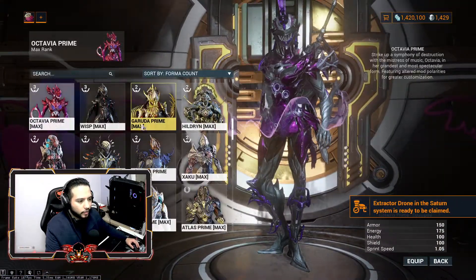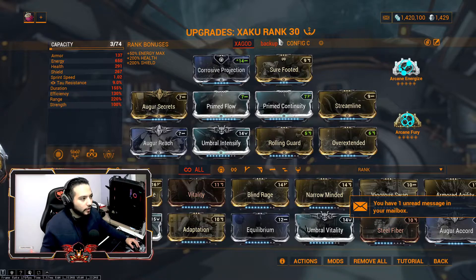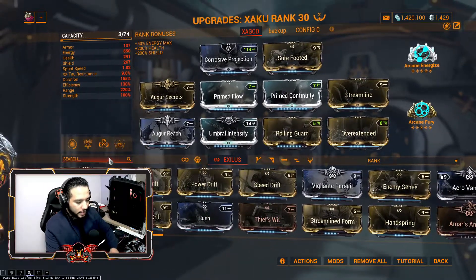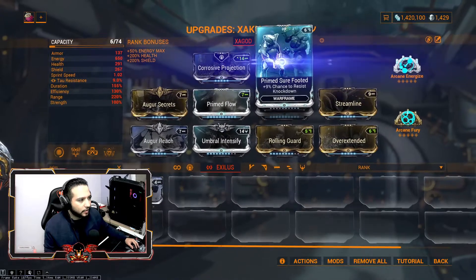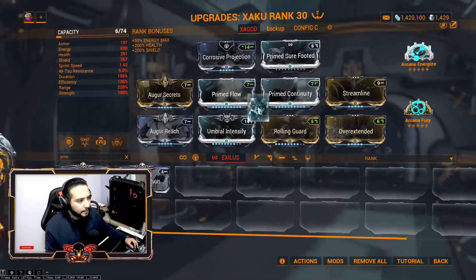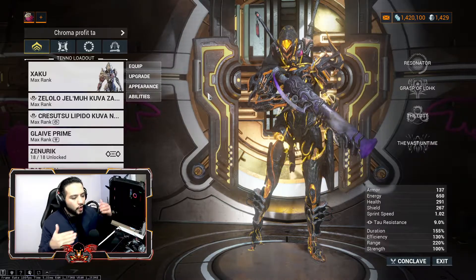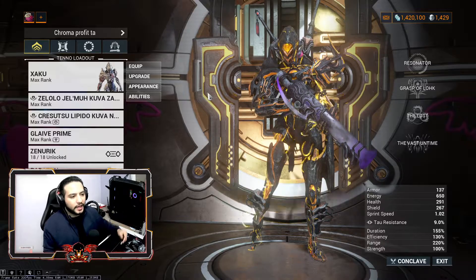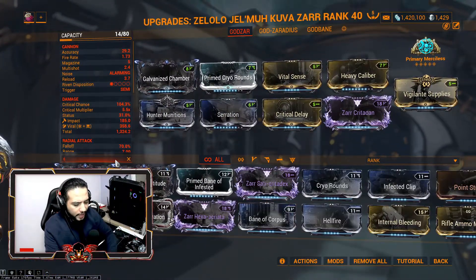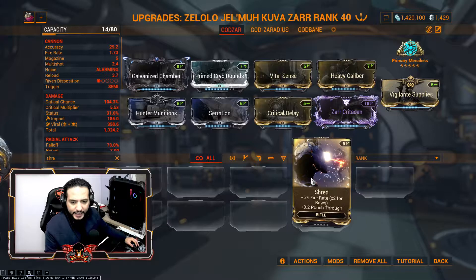Let me take a look at which frame I've been using. There you go — currently sitting at 60% knockdown resistance. Now I can put Primed Sure Footed in here instead. Of course I need to max it out and rework the build. I need to go through all the frames and re-mod them, putting Primed Sure Footed in frame by frame. What I was talking about replacing is Primed Shred.